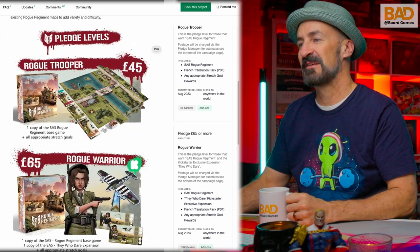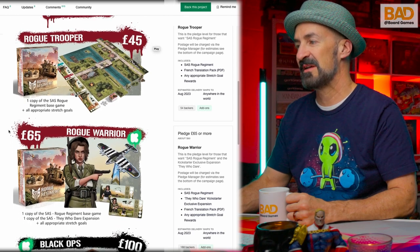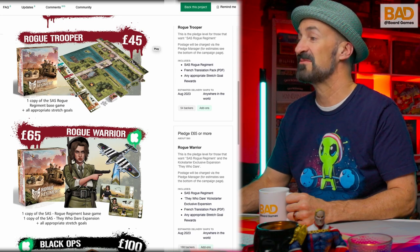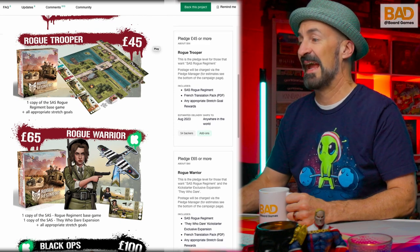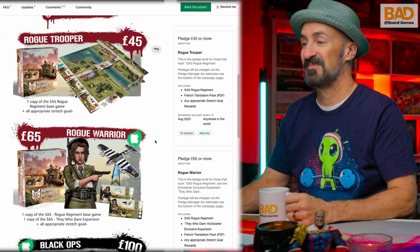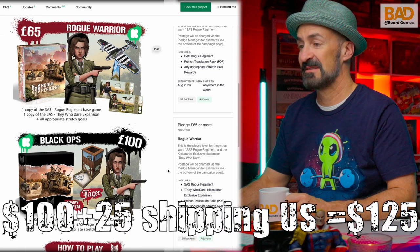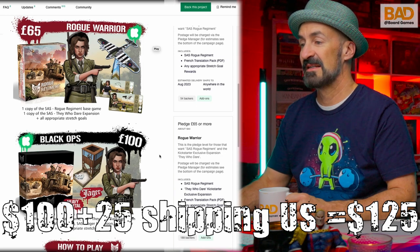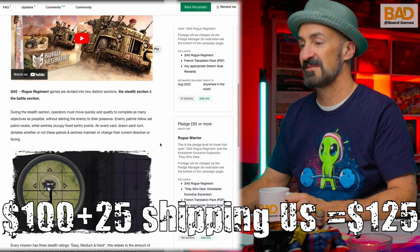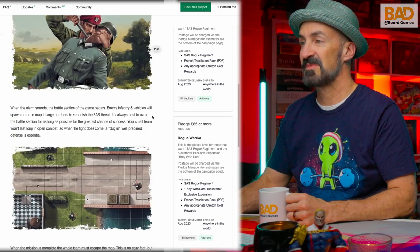So your $45 pledge — well, $56 — gets you the base game and a few characters. If you want to upgrade, that's $56 for this one and $80 for this one. That's quite a hike. And then at $100, you're going to get everything above plus the Heavy Metal Expansion, Jaeger Expansion, Dice Tower, and all appropriate stretch goals. They don't talk about what the Heavy Metal Expansion is. Anyway, this kind of shows you moving things around and how to go and stab somebody in the neck.